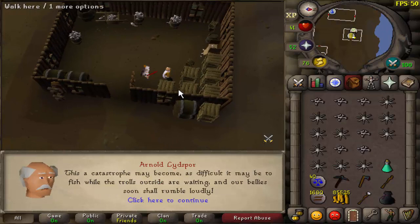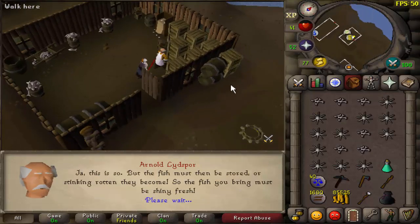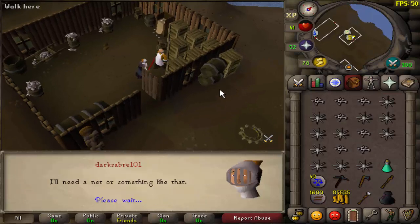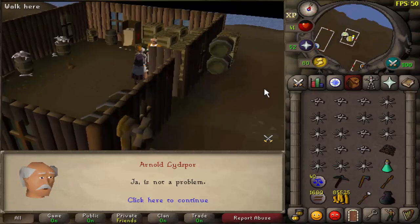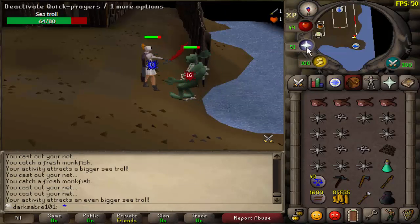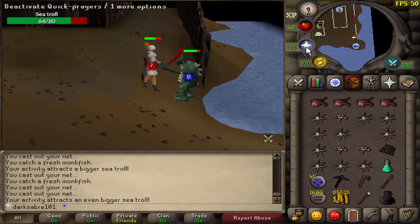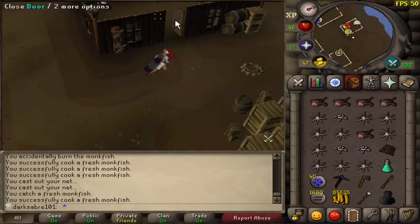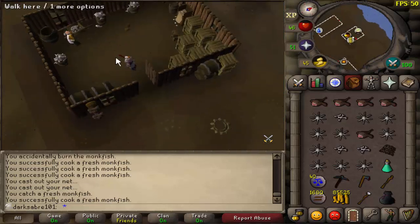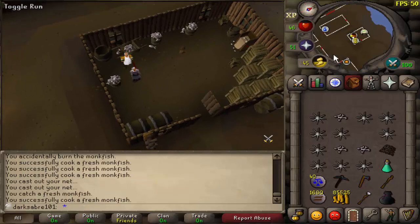Fish some monkfish. We're going to get attacked though, so you have to bear that in mind. Here's the last one. Our fishing level is doing work here. All the trolls will be dead for the time being. We've got all the monkfish now. Arnold should be happy with that.